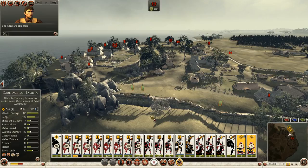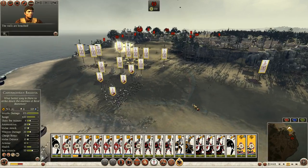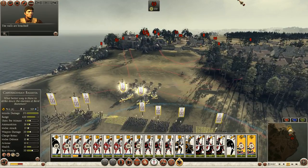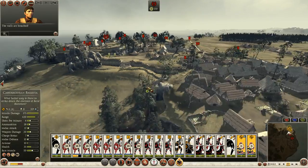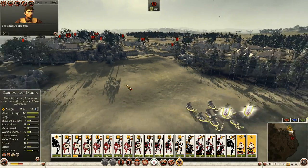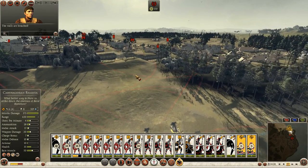I may just run forward with cavalry, bust through the breach, and take out their skirmishers. Because I'm thinking most of their infantry is going to be awaiting me up here in the victory point — that seems to be their mode of defense in recent patches.